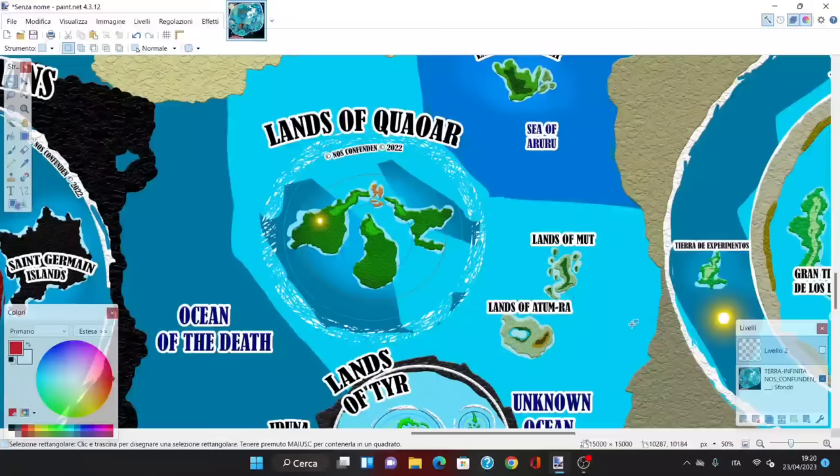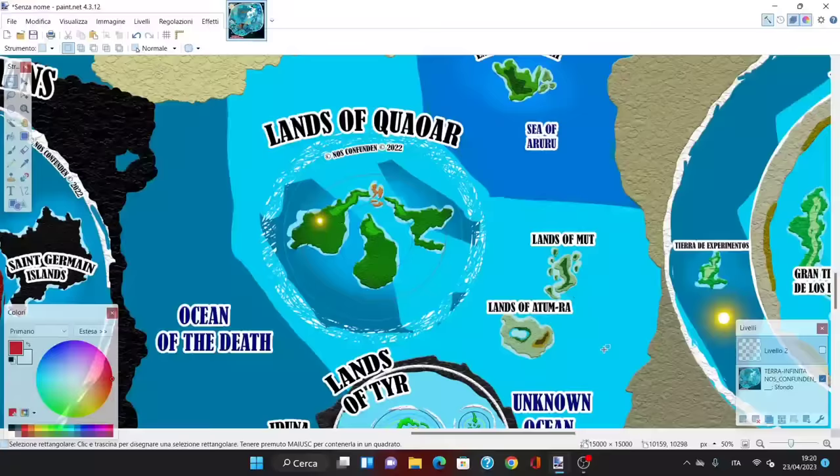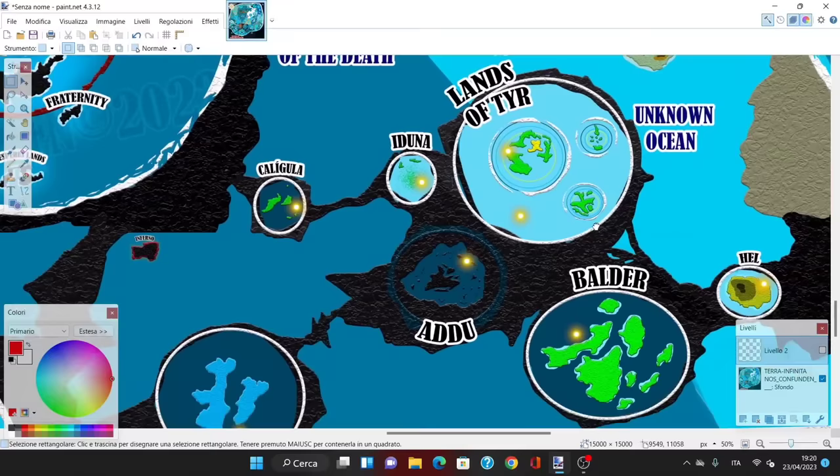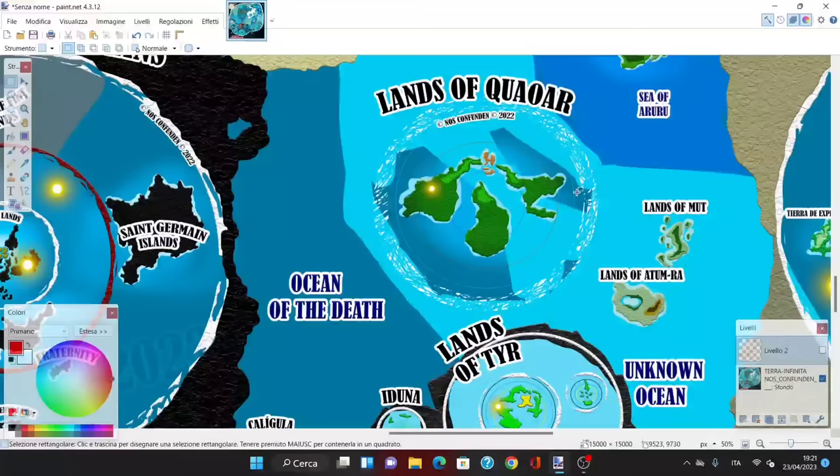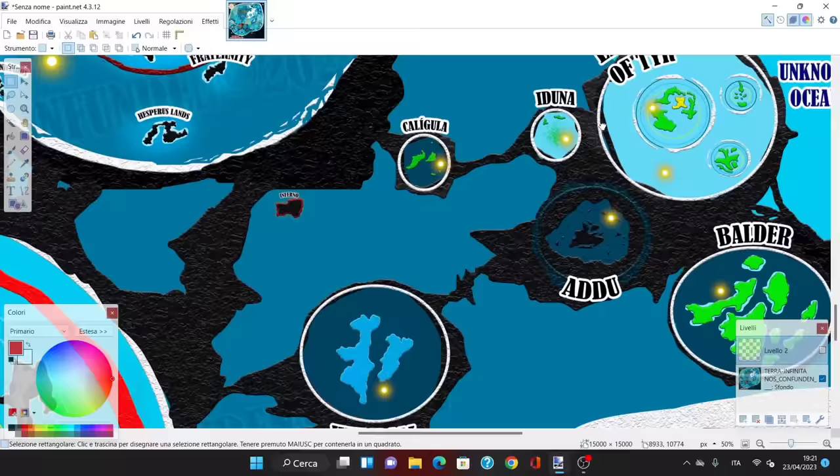There is one very interesting fact about the next lands we're going to check: these are some of the least easily reachable ones on the entire map. While the lands of Atum Ra, Mut, and Kweowar are all somehow reachable — through mist and fog or by sea — you cannot do this for the lands we're going to check out right now, which include Heimdall and everything beyond it.